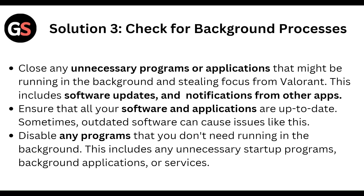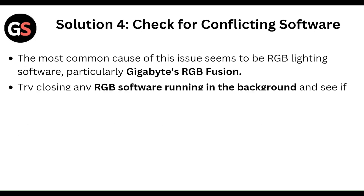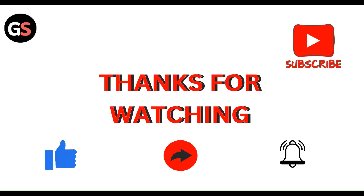This includes software update notifications from other apps. Check for conflicting software — the most common cause of this issue seems to be RGB lighting software, particularly Gigabyte RGB Fusion. Try closing any RGB software running in the background. If you don't have RGB software, check for any other program that may be interfering with Valorant. Right-click on the RGB software icon and select Exit or Close to stop it. That's all for this time, thanks guys!